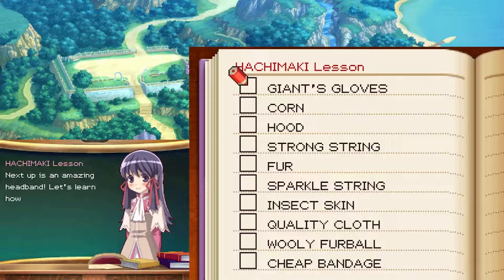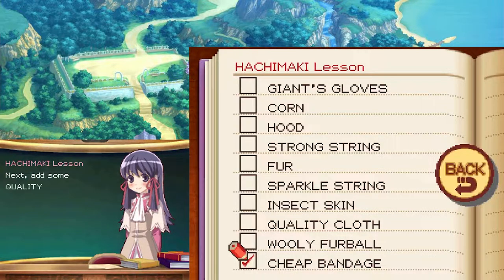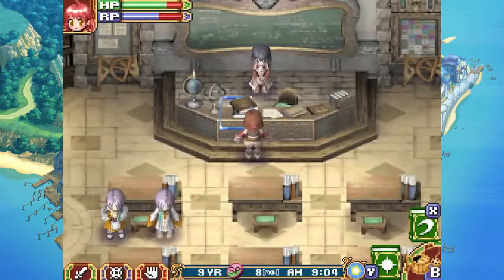Next up is an amazing headband — let's learn how to make a handsome hachimaki. This uses a lot of cloth, so get ready. Start with a cheap bandage. Next, add some gold. Next, add some gold. Next, add some goldy cloth. Finally, use a bit of cloth from a hood, and you're finished.